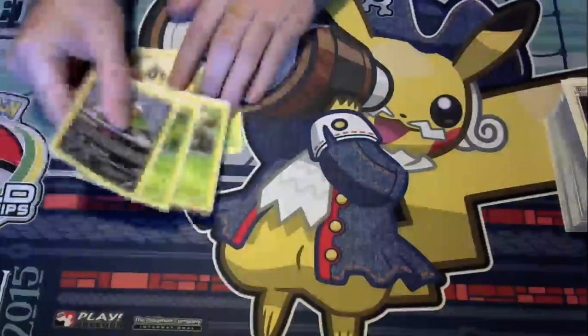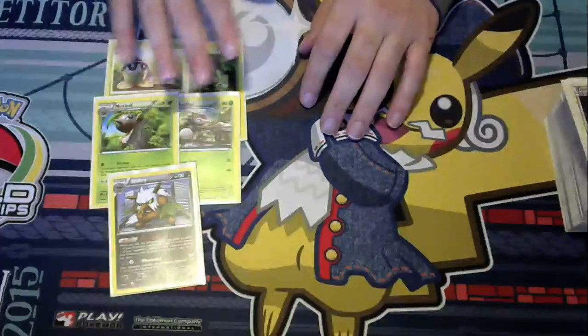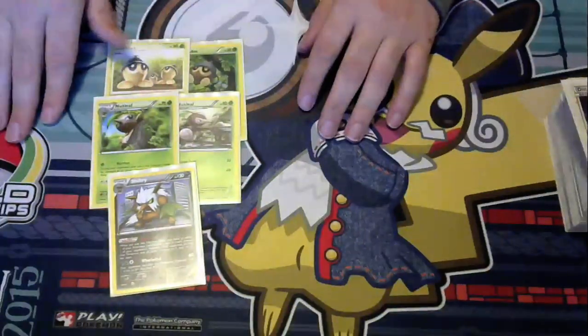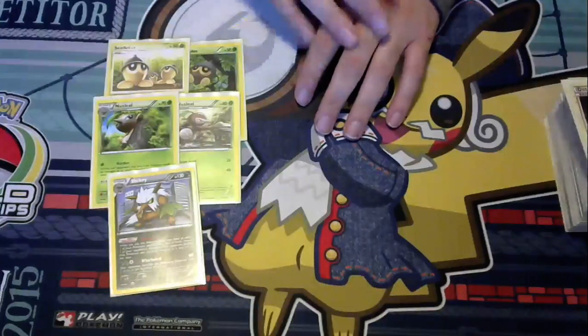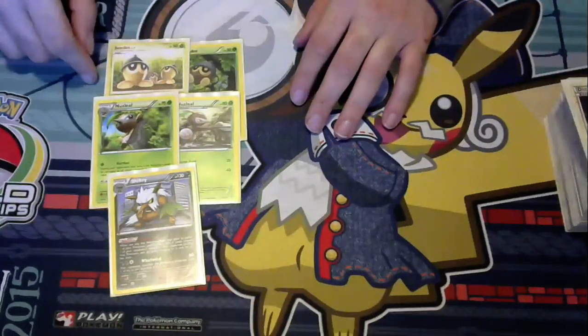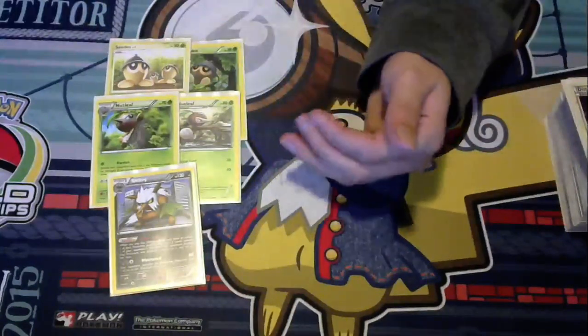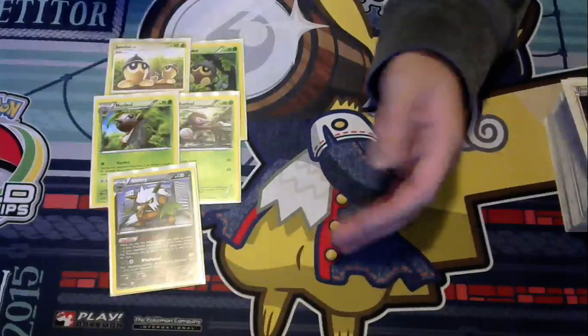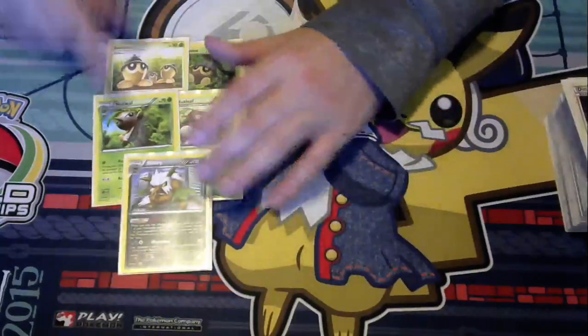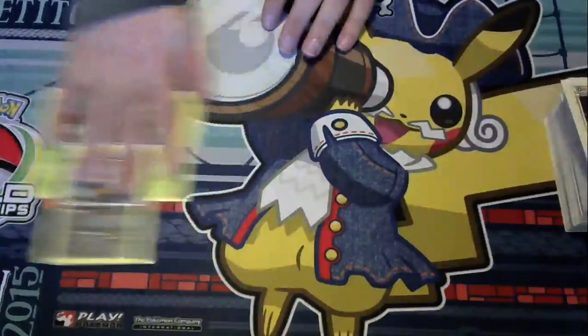We are going to play a 2-2-1 line here. They are Grass types so you can take advantage of both Broken Time Space and Forest of Giant Plants. Even though Broken Time Space is going to be a lot better — so you can keep scooping up your Porygon 2 and reusing Trump Card — you still have Forest for those turns where you only need one or two Shiftry flips. Forest will do just fine there.